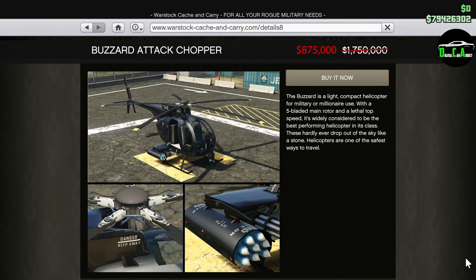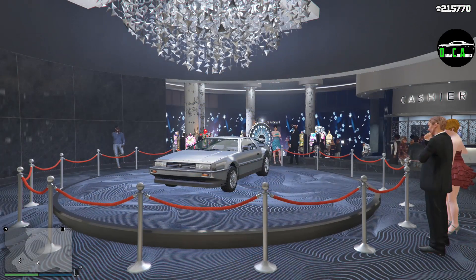We also have 50% off the Buzzard. If you're a player just starting off and are a CEO, I highly recommend buying this if you don't own it already, as it's super convenient to just spawn it quickly next to you using the interaction menu, especially if you don't own an Oppressor. This is the next best thing in my opinion. And that's it for vehicle discounts.